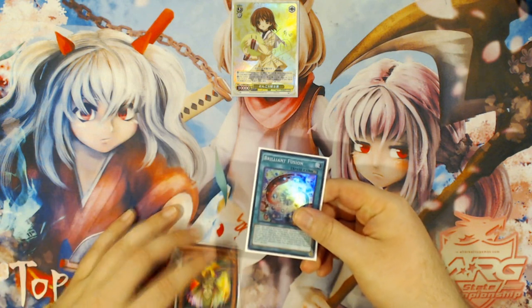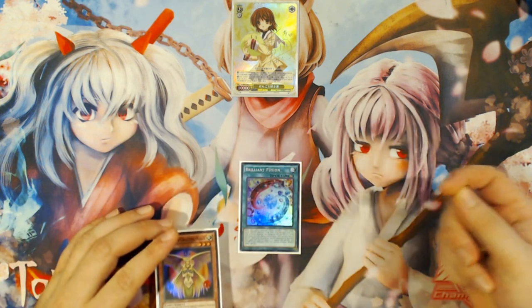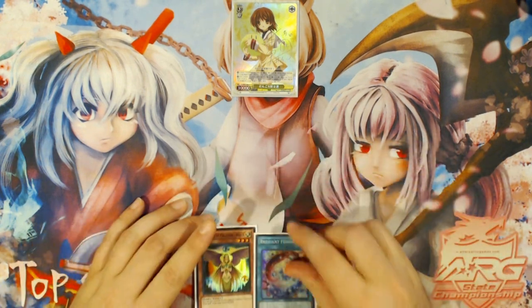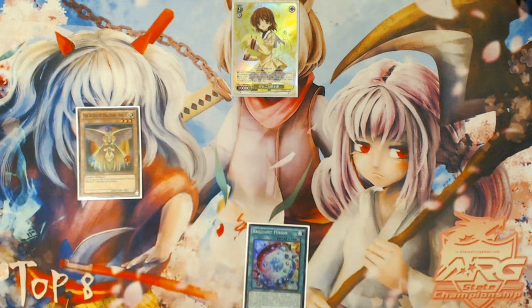Most people I see when they play out this specific two-card combo activate Brilliant Fusion first and send Lee to grave, then send the Seraph Knight out of the extra Monster Zone to add back Lee and then start their combo. I believe that's not really the correct sequencing. I'd rather start by activating Venus first and then getting Brilliant Fusion for full value, because of Lazuli and things like that.